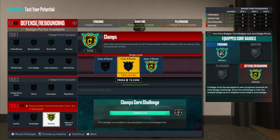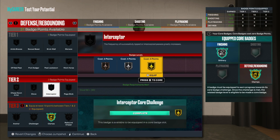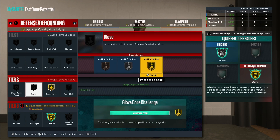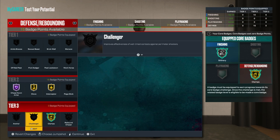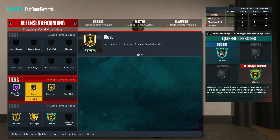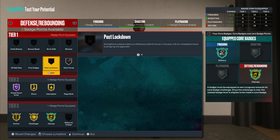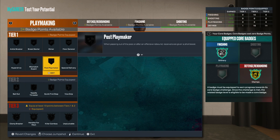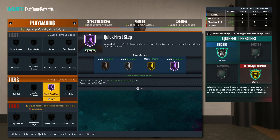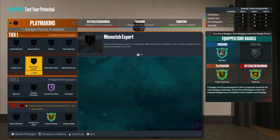What you do is core the clamps — whatever you want, whatever you can get the fastest. Interceptor gold, glove, chase down Hall of Fame, then gold challenger, gold anchor. For playmaking you do Hall of Fame quick first step, and then killer crossover and combos.